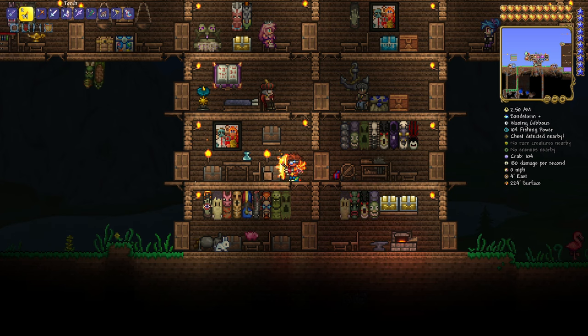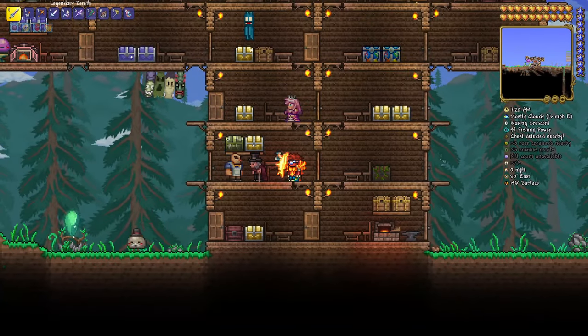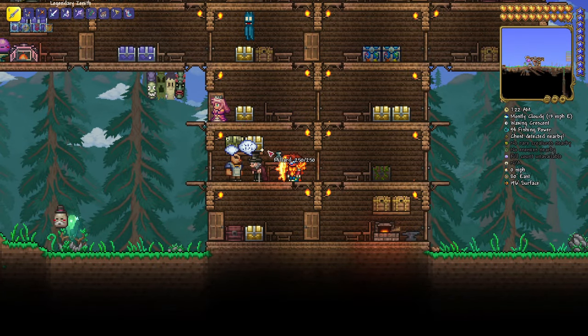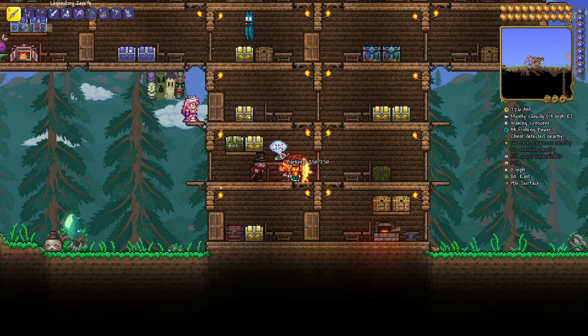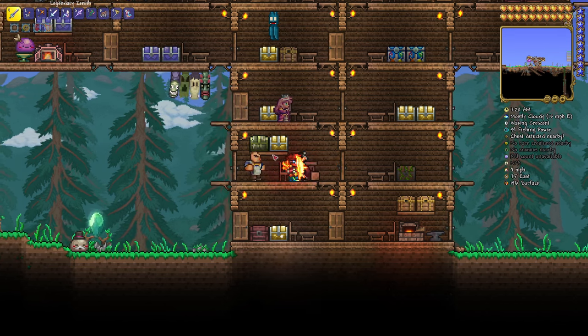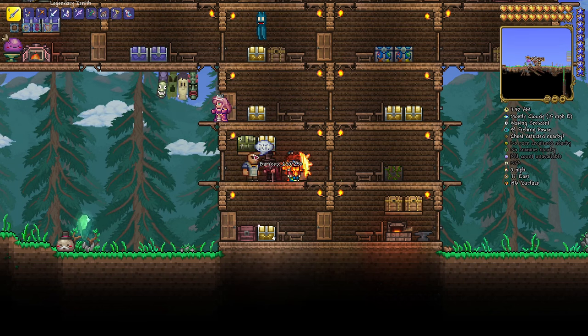Now let's show you how to set up a nice little crafting area for your potion making. So here we are just kind of hanging out in my little potion crafting room. As you can see, I have a bottle placed on a table here, a couple of chests, and a couple of friends hanging out with me, including the barkeep. Today what we're going to show you is how to make potions, how to set up an area, how to get all your chests set up and all that.